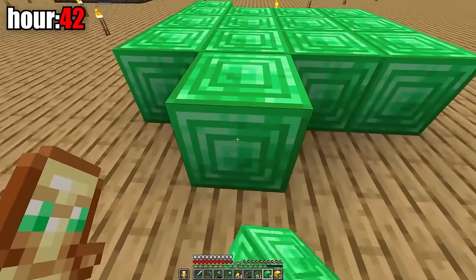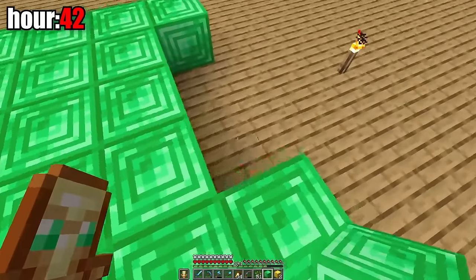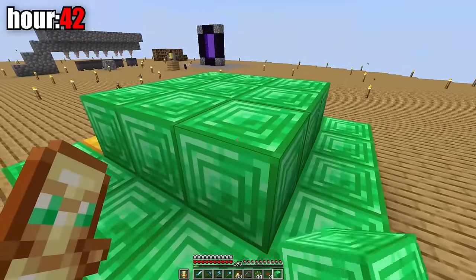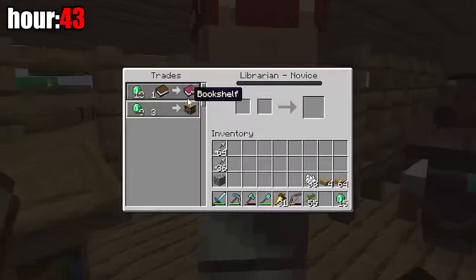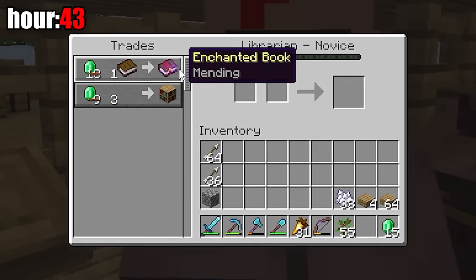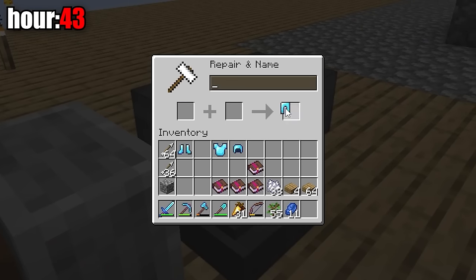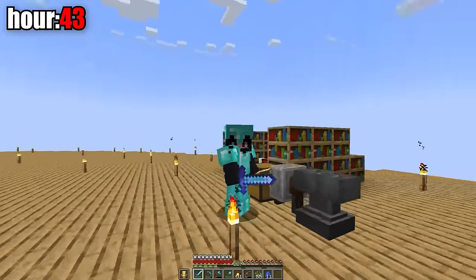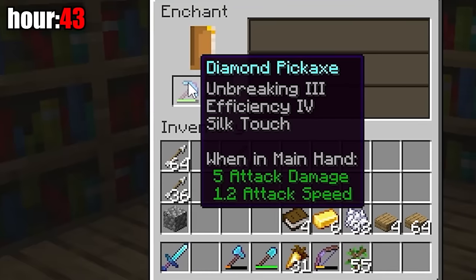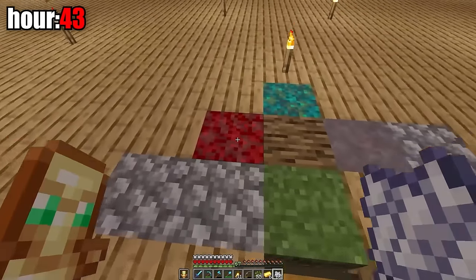That hour I collected all the emeralds and gold I had and tried to make a beacon pyramid, but couldn't even make level two. Then I built it to level two. I gave a new villager the librarian profession, who immediately sold me a mending enchantment book — a regular thing for my luck. I enchanted and upgraded my diamond armor, putting mending enchantment on it too. Now I'm super enchanted. I also enchanted my diamond pickaxe with efficiency four, unbreaking three, and silk touch.